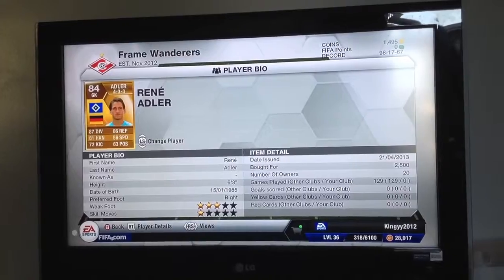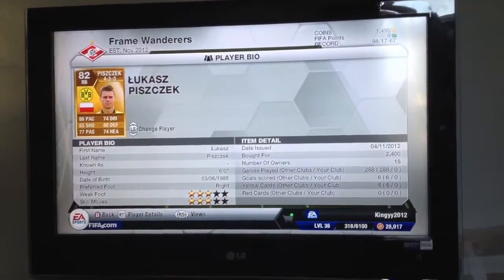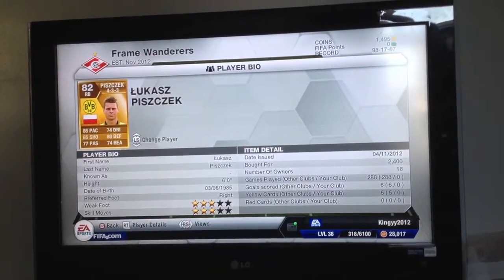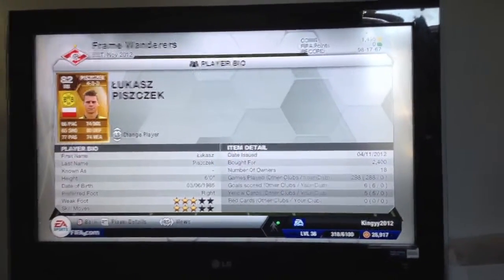Right-back we've got Piszczek, 2,400 coins, 86 pace which I think is pretty good for a defender, 80 defending as well. Well worth the 2,400 coins.